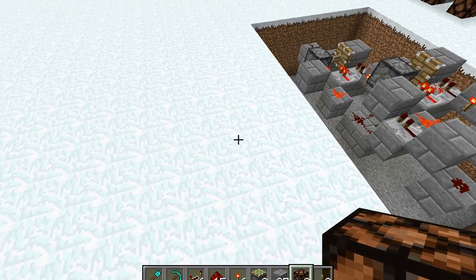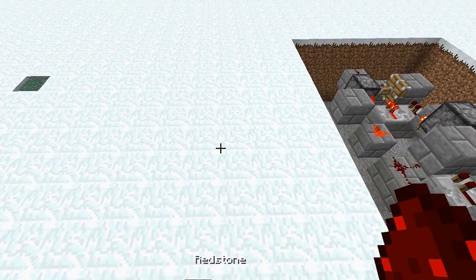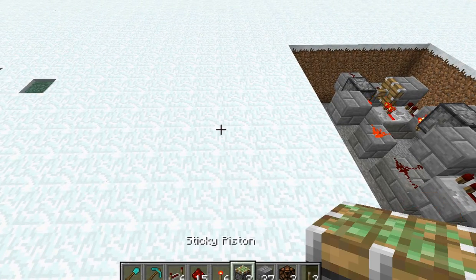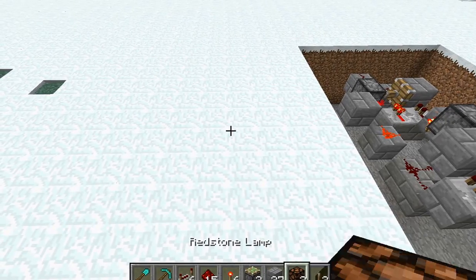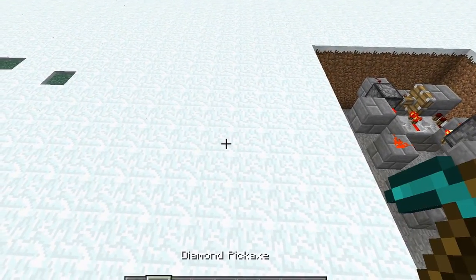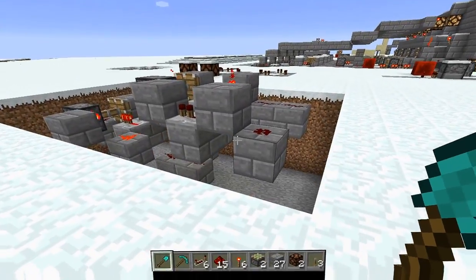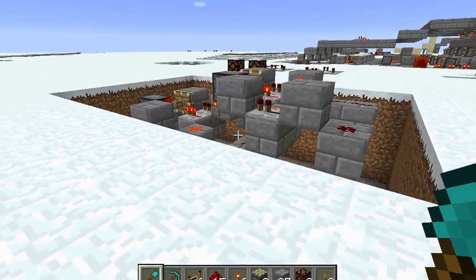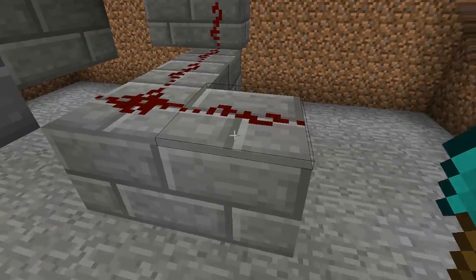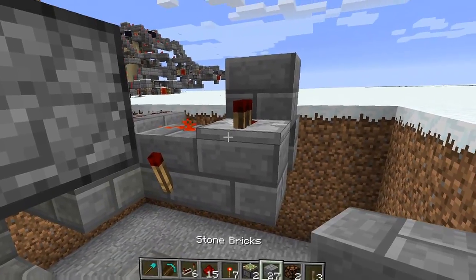As you can see in my hotbar, I have 6 redstone repeaters, 15 redstone dust, 6 redstone torches, 2 sticky pistons, 27 stone bricks, 2 redstone lamps, and 3 levers, and also some tools. That is what is all needed to build one of these compact full adders that I've made.